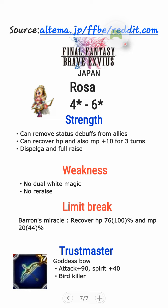She has mastered Dispel and also Full Raise, which is pretty good. Rosa's weakness, though: no dual white magic, so you cannot dual cast all of those. But if you have Sheraton's weapon, or if you purchase dual cast from the previous King Mog Shop — only about 15,000 currency — you can use dual cast. But if you've got Ayaka, CG Fina, which is pretty common nowadays, and also Yuna, this girl will be irrelevant. And also no re-raise. Her Limit Break Byron's Miracle recovers HP plus 76%, 100% when maxed, and MP 20%, 44% when maxed. Her Thrustmaster is Goddess Bow: Attack plus 90, Spirit plus 40, and it also grants you Bird Killer.